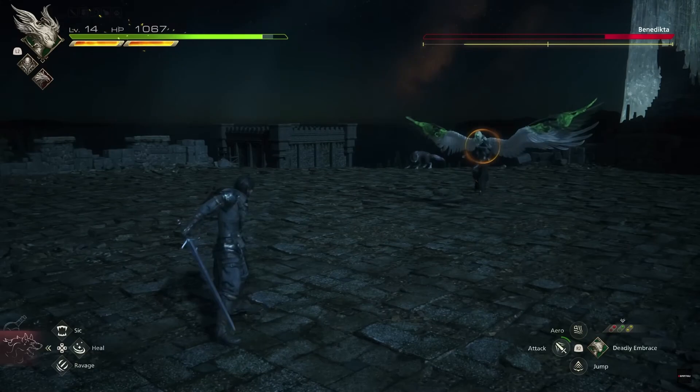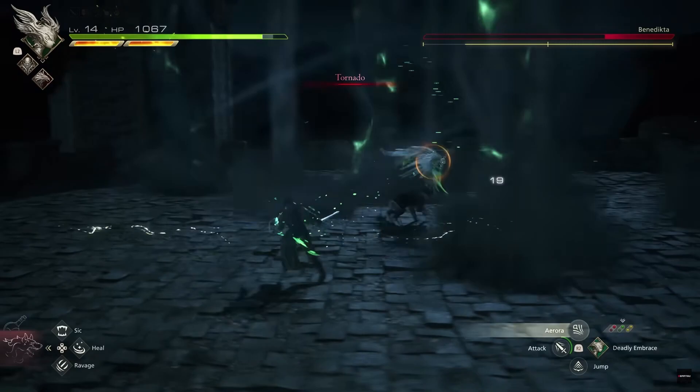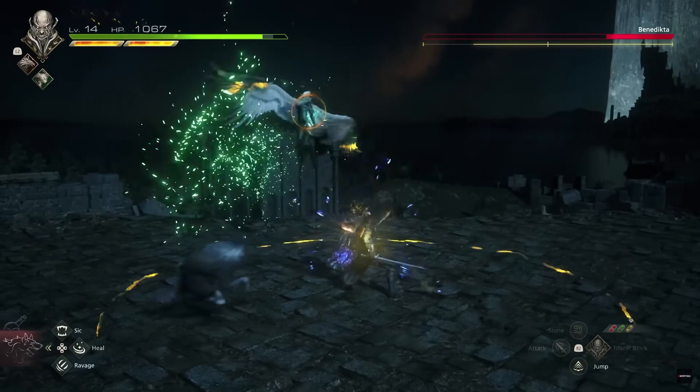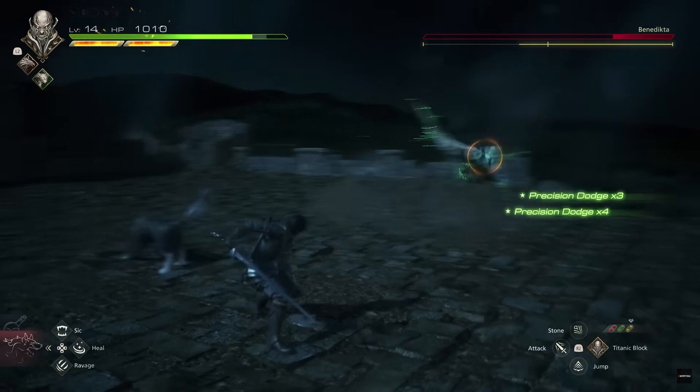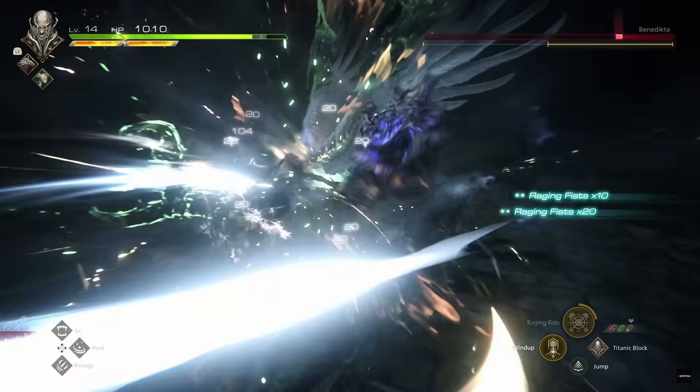There is a new game plus mode called Final Fantasy mode. In this mode, enemies will be stronger, have different placements, and there will be entirely different battles. One minor complaint about the combat is the damage numbers — they are too big, and along with the various combat effects seem a bit too much visually, making it hard to tell at times exactly what is going on. Hopefully there is an option to turn off damage numbers or make them smaller.